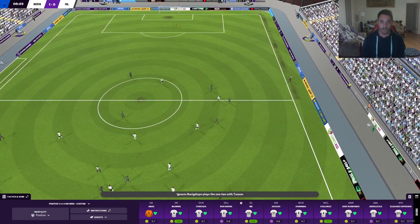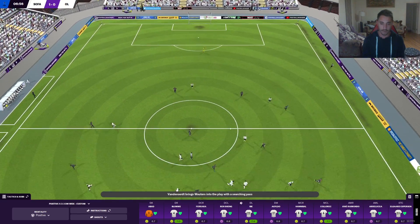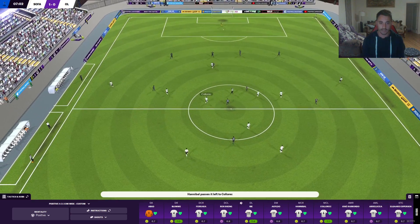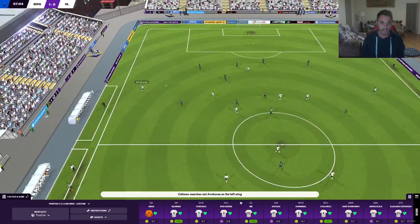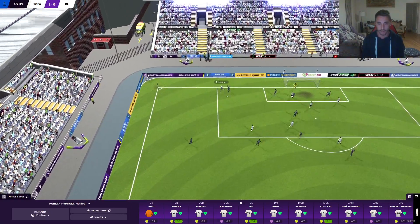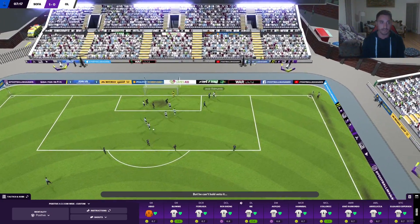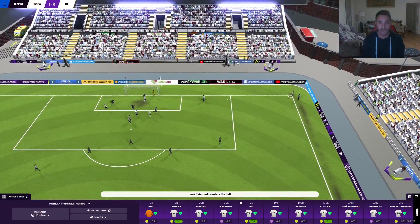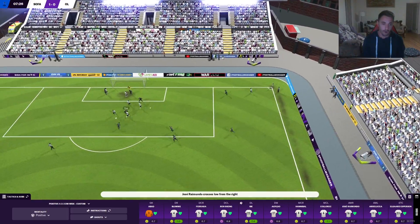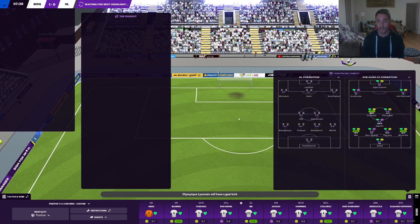Seven minutes in, another highlight. Van Der Root goes long — Ibe wins it, Hannibal gets it and we're good on the ball. Ronald has Ibe inside him and Jefferson wide — that's why I like this system, so many options. Jefferson comes inside, cuts it to Ibe. Second effort, broke to Hannibal — what a save from Van Der Root to keep it at 1-0! We are all over them inside the first 10 minutes. It really could have been two — a fantastic save from a world-class goalkeeper.